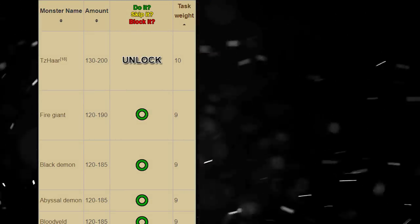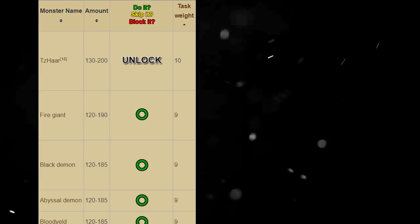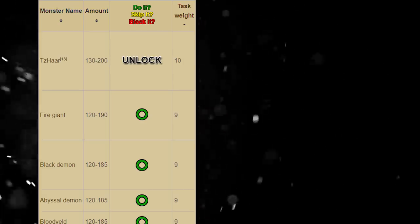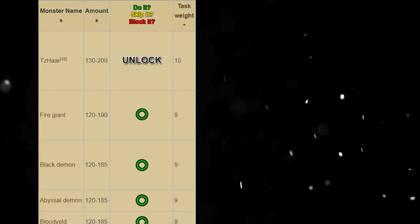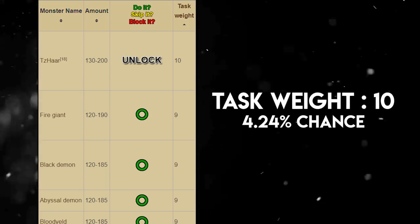Now that the explanations are out of the way, let's jump into what tasks are assigned by Nieve and Steve — which ones you should do, skip, and block. This is going to be based purely on getting the most XP as fast as possible. I sorted the tasks by task weight rather than alphabetical order, grouping them into clusters so the percentages are clear as we go through them.